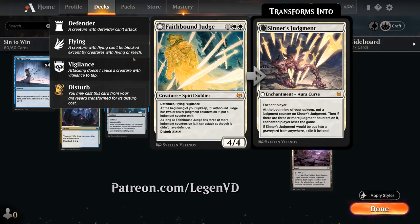We can first play Faithbound Judge for 3 mana — a 4/4 Spirit Soldier with Defender, Flying, and Vigilance. At the beginning of our upkeep we put a Judgment counter on it, and once it has 3 or more Judgment counters it can attack as though it didn't have Defender. Then once it ends up in our graveyard we can disturb it for 7 mana, turning it into Sinner's Judgement — an enchantment that enchants our opponent. At the beginning of our upkeep we put a Judgment counter on Sinner's Judgement, and if there are 3 or more Judgment counters on it, the enchanted player loses the game.